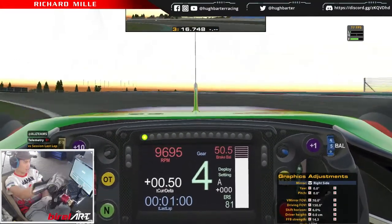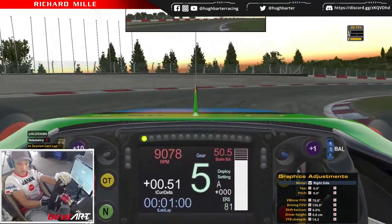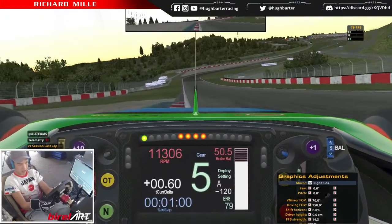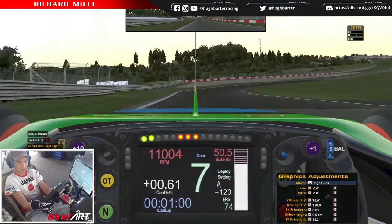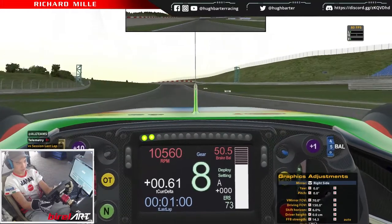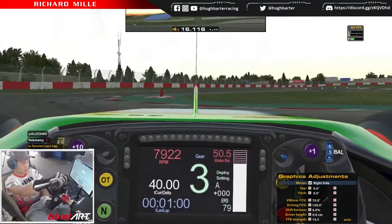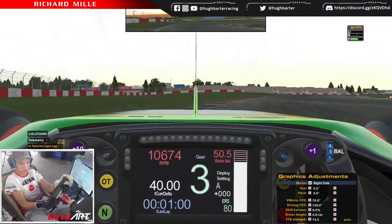We're just past the hundred, down into fourth. Shift up to fifth — probably not a great idea, fifth actually. Just stay on the rev limiter up in fourth. Brake just past the hundred, down to third. A little bit of the kerb on both sides, not too much.